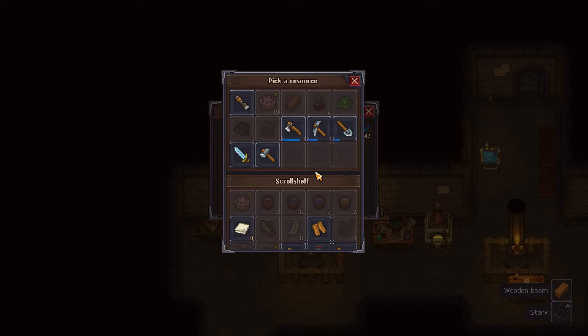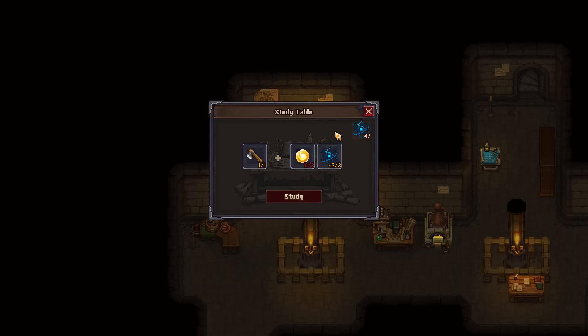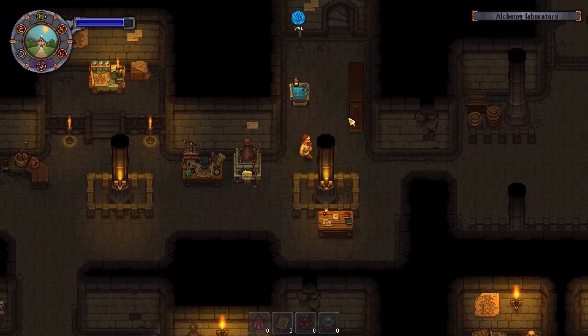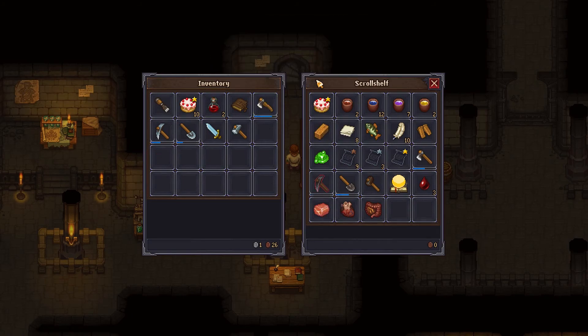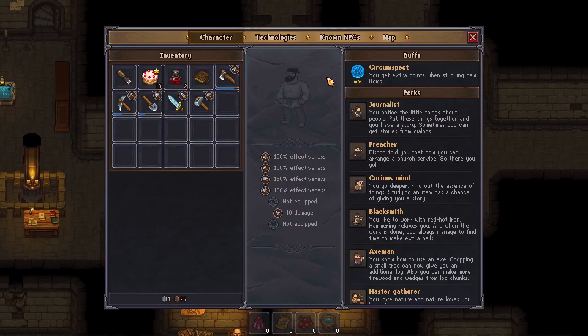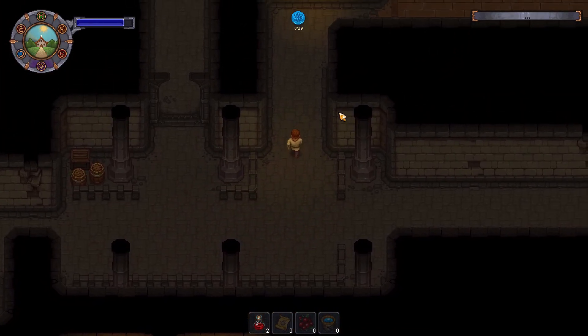Really? Only one? We might as well — oh, we're out. Oh darn, oh well. We can do it later. We don't need to drop anything else off. Let's drop you, and you, and you. Now let's get downstairs. We got two potions of healing, so let's go ahead and drop those down there just in case we need them.